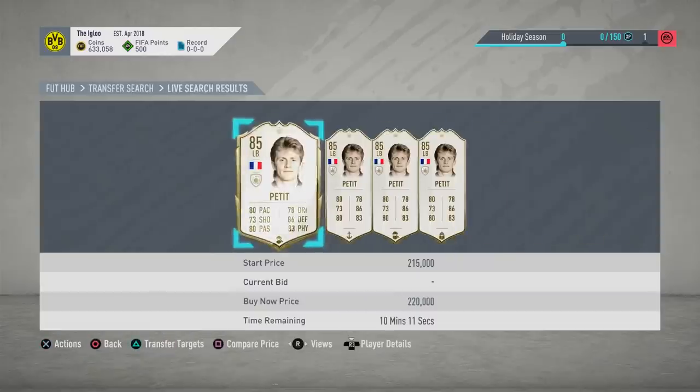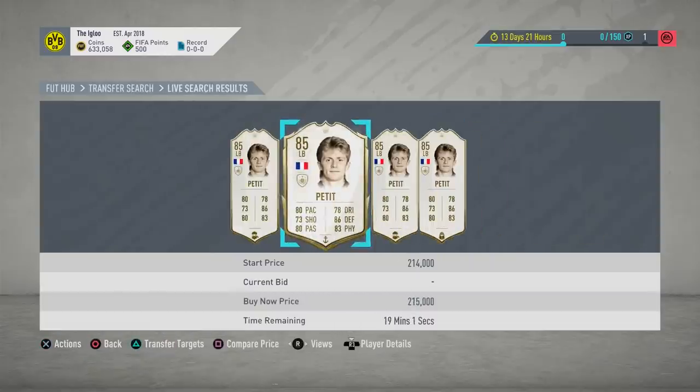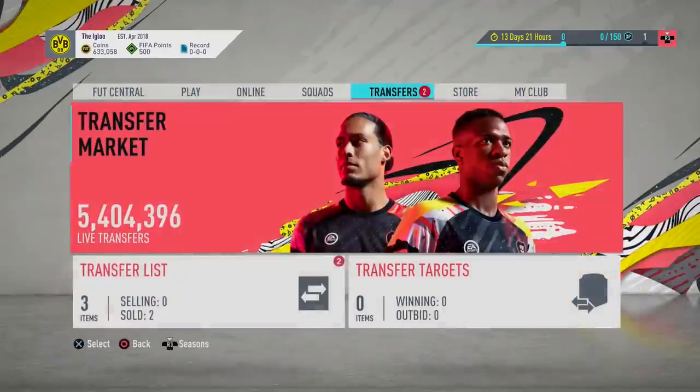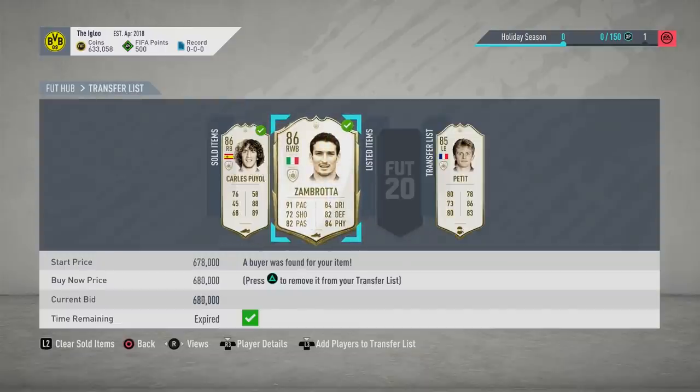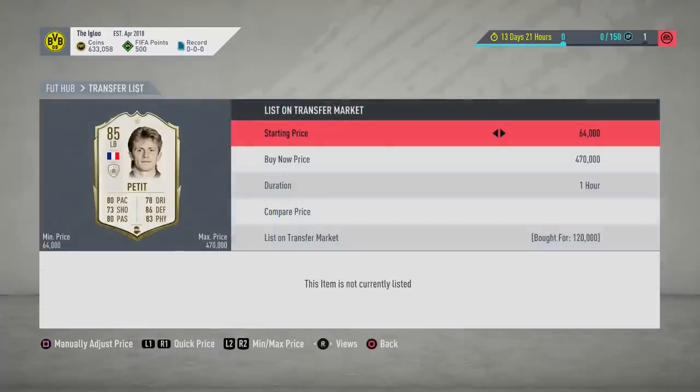I'll show you guys now — 220, a couple of them available at this price. One there at 215, but lads, I don't care. The sniping we've had recently on the PlayStation has been mental. We sold that Carlos card for 235 and Zambrota a few days ago for 680. And now this time around we get a Petit for 120,000 coins, which is 100k under. PlayStation sniping has been insane for me — I definitely need to produce more content on this account.